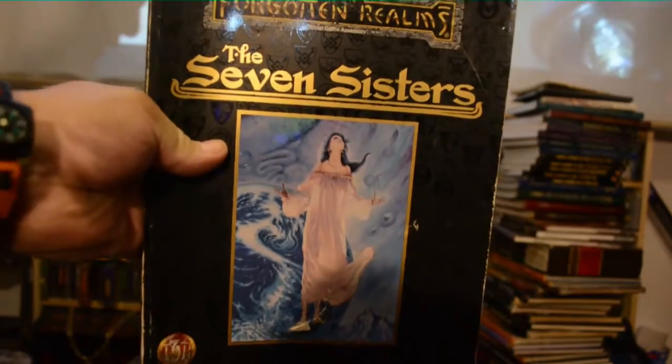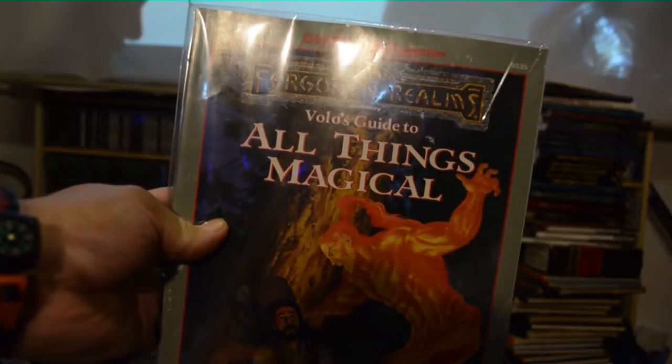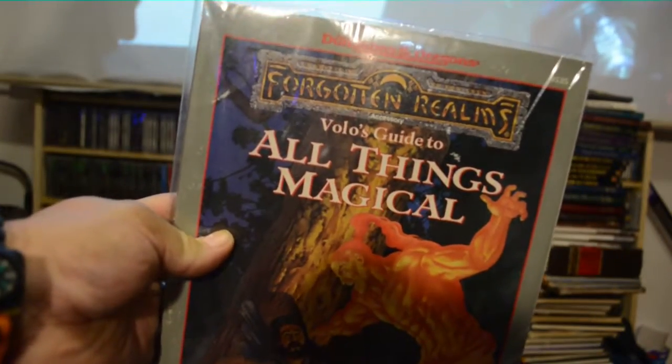I've got Forgotten Realms: The Seven Sisters — that's a module. And I do have Volo's Guide to All Things Magical. Last video I said I didn't have it, but apparently I do, so I have the complete Volo set. Now everything will get packed away and I'll forget what I have again, but that's fine.